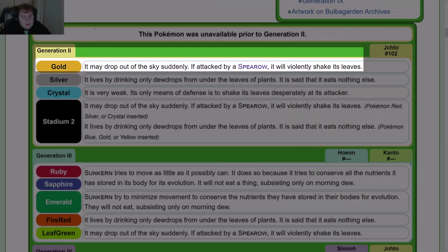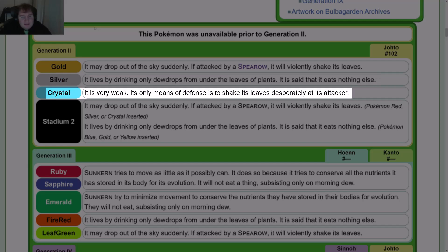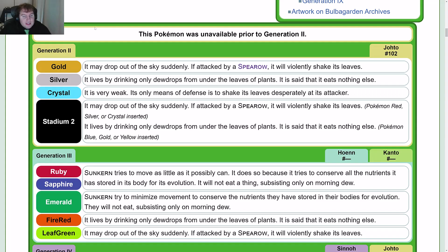Pokédex entries. In Gen 2, Gold: It may drop out of the sky suddenly. If attacked by a Spearow, it will violently shake its leaves. Silver: It lives by drinking only dewdrops from under the leaves of plants, in a sense that it eats nothing else. Crystal: It is very weak. Its only means of defense is to shake its leaves desperately at its attacker. For Stadium 2, if you have Pokémon Gold, Silver, or Crystal, you get the Gold entry; but if you have Pokémon Blue, Gold, or Yellow inserted, you get the Silver entry.